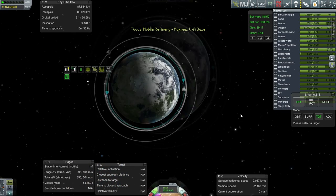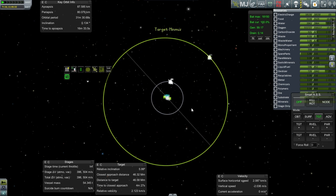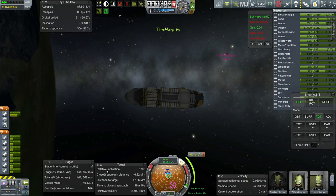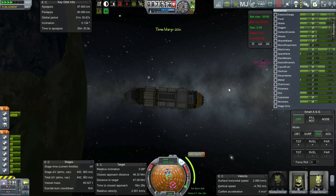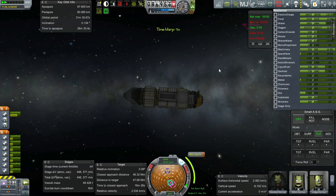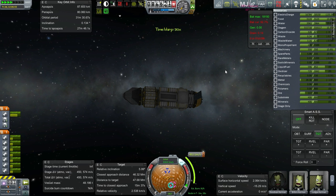The reason the delta-v is going up is because our ore is being consumed, and the ore is lighter than the metal products we're getting out of it. So we're actually creating delta-v by processing it. I don't know what will happen when we process the substrate and minerals — I can't imagine their products weigh more than the ore. I imagine there's some scrap we can just send out of the airlock.